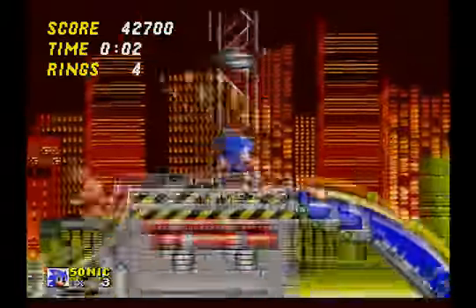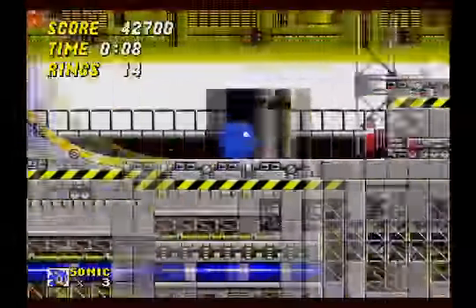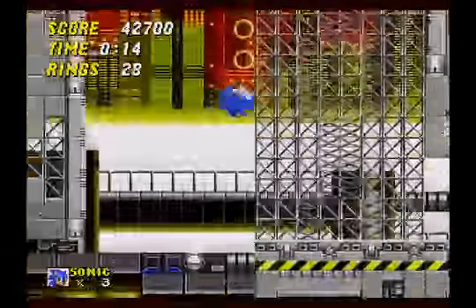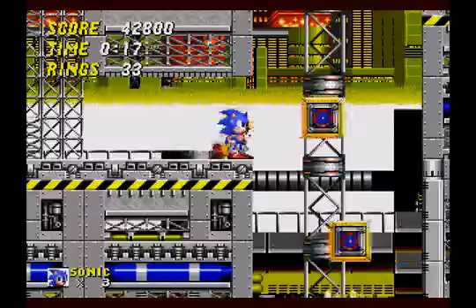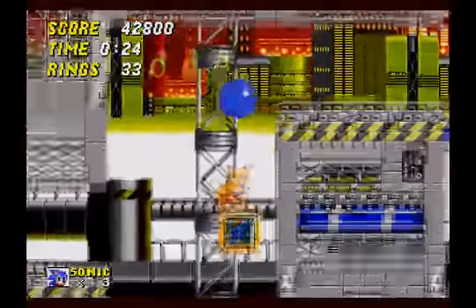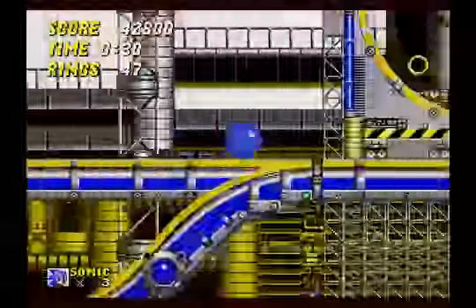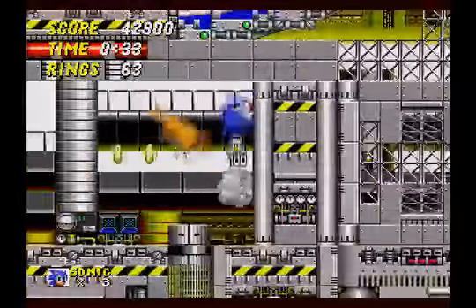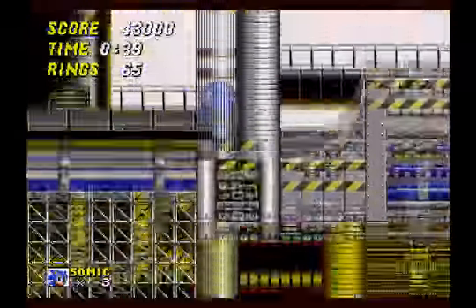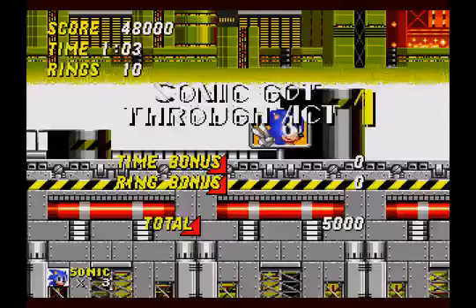The biggest addition to gameplay has to be the spin dash. Spin dashing basically lets you instantly get a burst of speed and overall speeds up the pacing of the game, which being Sonic the Hedgehog is a very awesome thing. As far as gameplay mechanics go, this game is what you'd expect from Sonic the Hedgehog 1 — it works extremely well and they really did not change too much to the physics engine, unlike the recent Sonic 4. The physics in this game are just amazing — Sonic goes exactly where you want him to go.